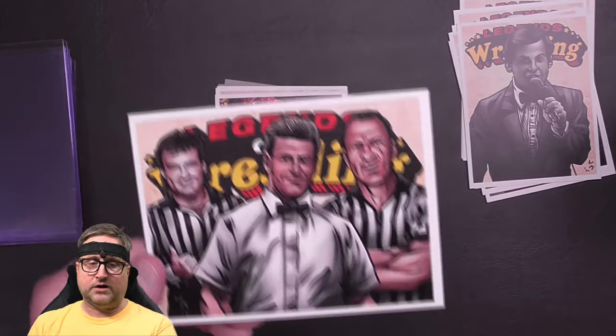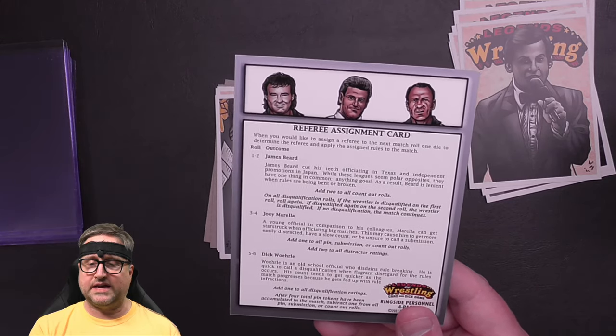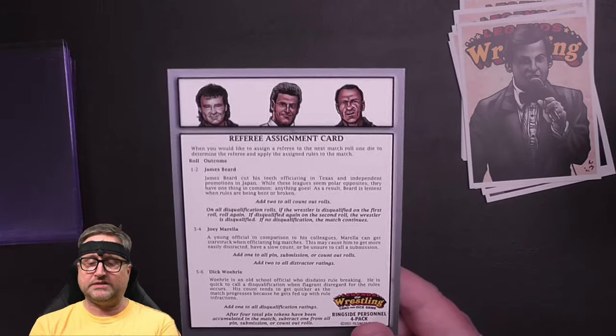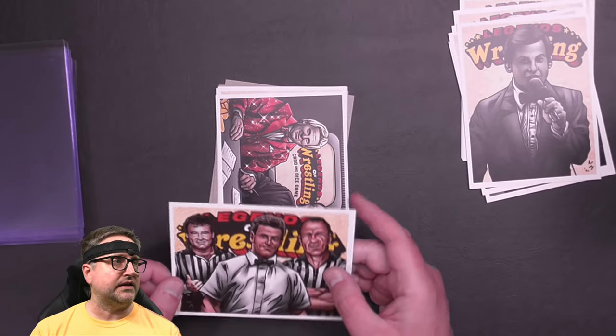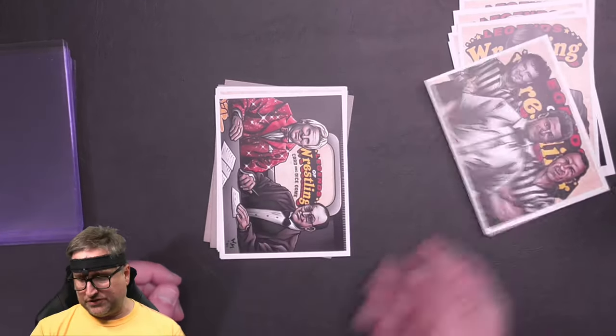And here is the referee card with Joey Morella, James Beard, and Dick Worley — a referee assignment card. When you would like to assign a referee to the next match, roll one die to determine the referee and apply the assigned rules to the match. Rolling 1-2 gives you James Beard, 3-4 is Joey Morella, and 5-6 is Dick Worley. I've not used a referee card in Legends, so I'm excited to give this a try. I did use a referee card in Champions of the Galaxy — Massif was a special ref — but I'm excited to use it here.